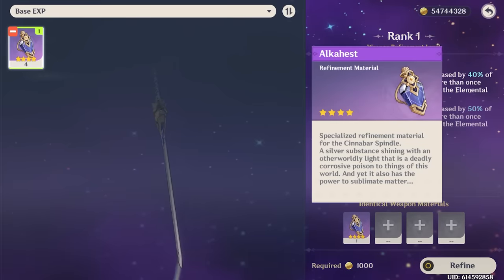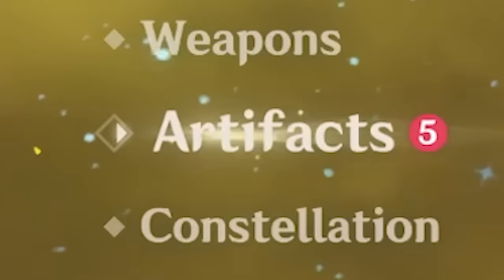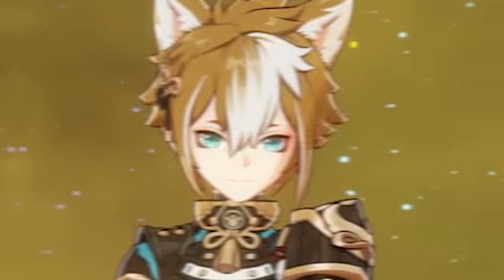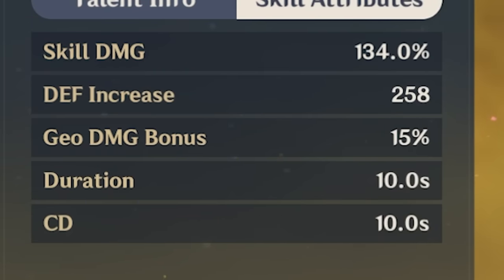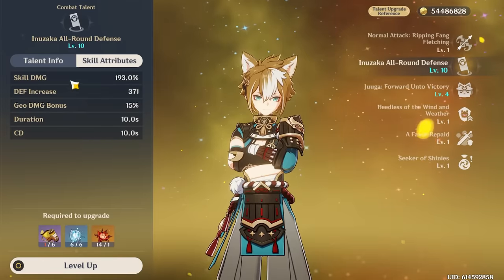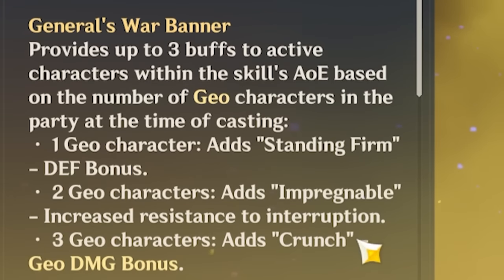Let's activate all Goro's constellations. Another unit in the field decreases Goro's cooldown. Increases duration — interesting. And the big one: c6 increases crit damage of all nearby party members for geo damage, which is just free damage. Goro is now maxed out — lots of defense. Let's refine his weapon. Now artifacts, then talents for the whole gang.